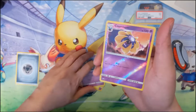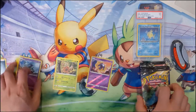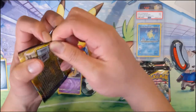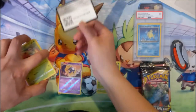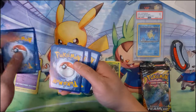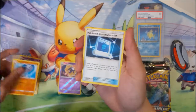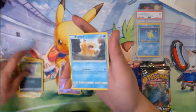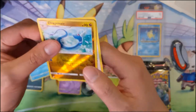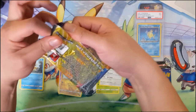The packs are just a little tricky to open — actually that one went well. I was thinking of doing the uncommons so you kind of reveal them commons, uncommons, then reverse foil, but clearly that's too complicated for me. So we have a reverse Dragonair and a Pidgeot — that Pidgeot is not bad.